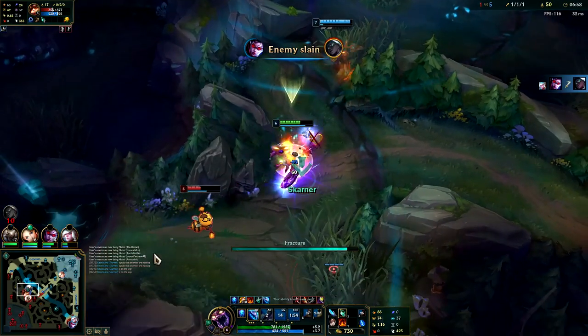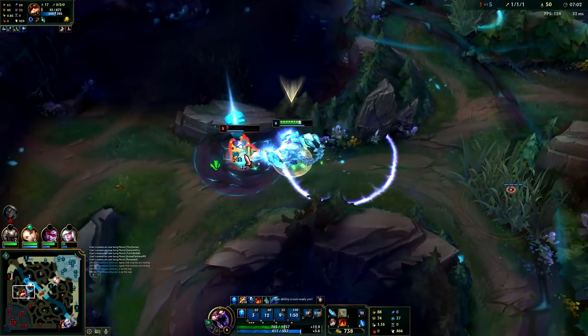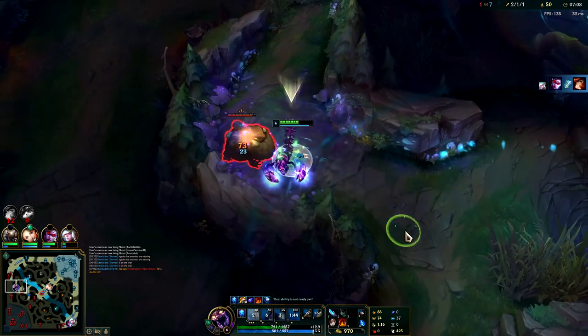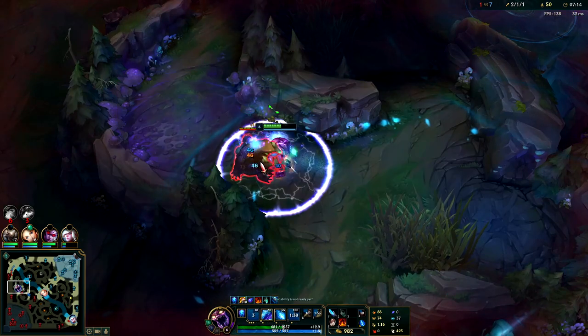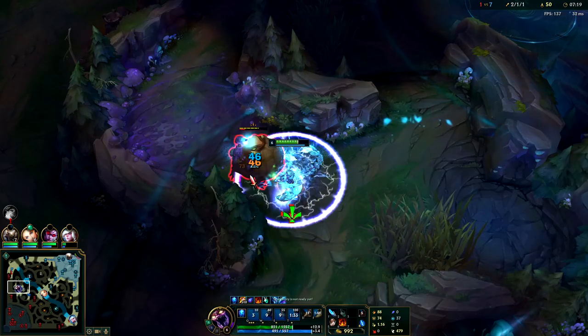Why do I feel like Pantheon is abandoning me here? I'm so confused. That was all right — it was weird because Pantheon wanted to fight, he ulted in, and then once I'm there he's just running away at full HP, quarter mana. That's so bizarre. That's kind of funny.